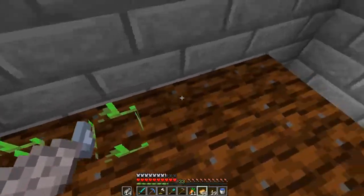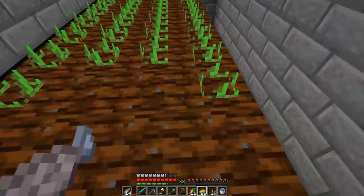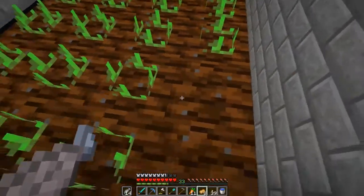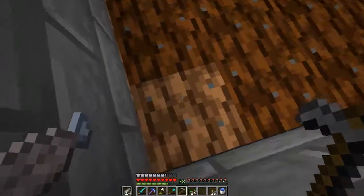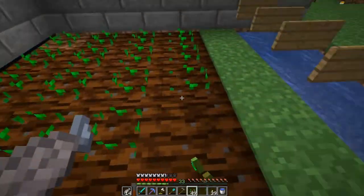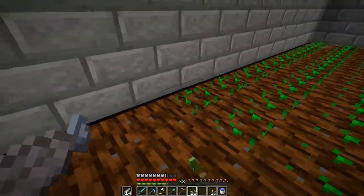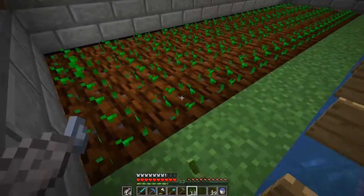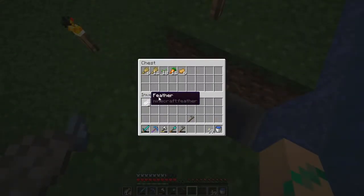In this episode we are going to find that buried treasure and get ourselves a heart of the sea, which means we'll need to go on an adventure to find the water temple. Conduits don't work if there isn't any prismarine around them, and I have never beaten a water temple normally because it always lags.